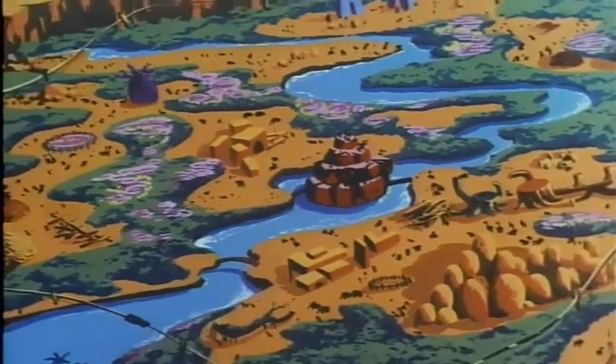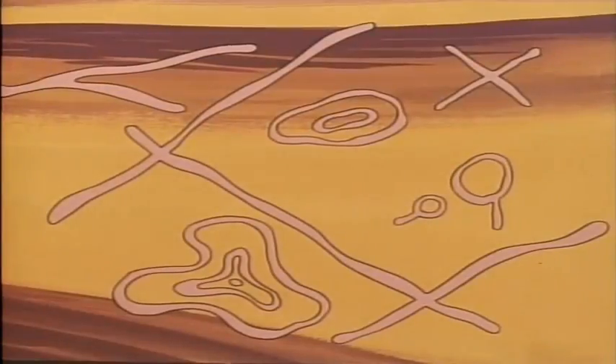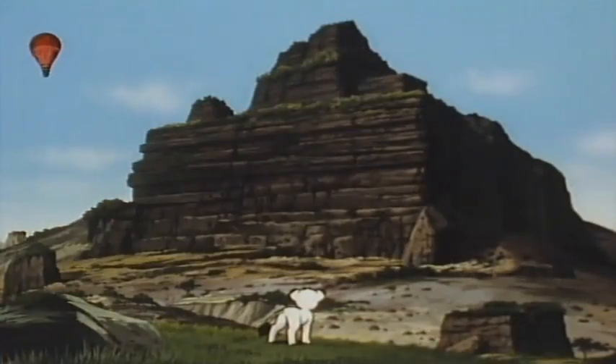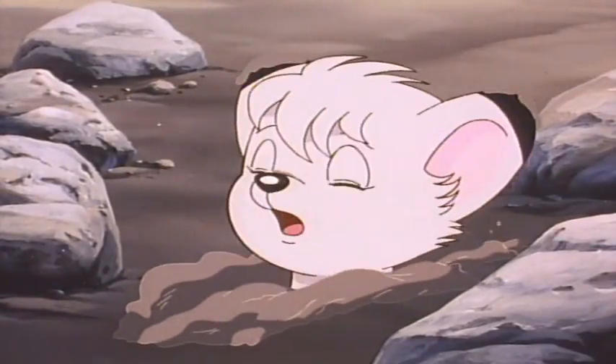This is Candyland, a place you pretend to visit when you play this game. The cards show you how to follow the path through Candyland. You'll discover the gingerbread plum tree, a rainbow pass, and gumdrop mountain. But be careful of the cherry pitfalls, and don't get stuck in Molasses Swamp.